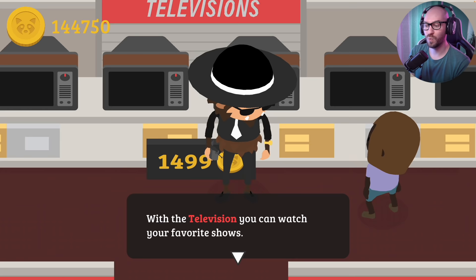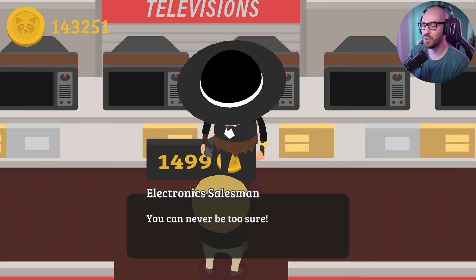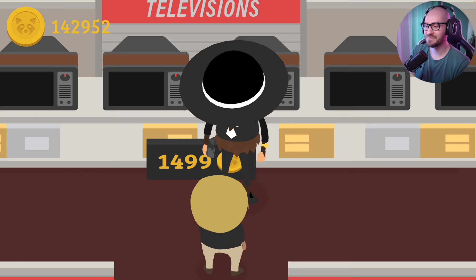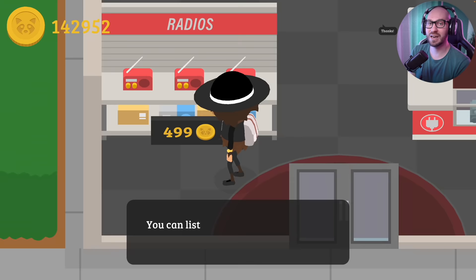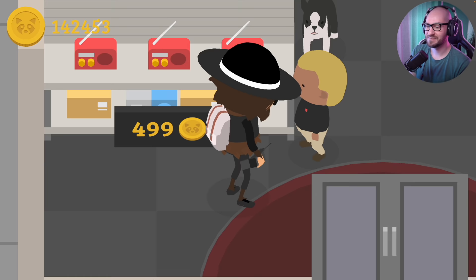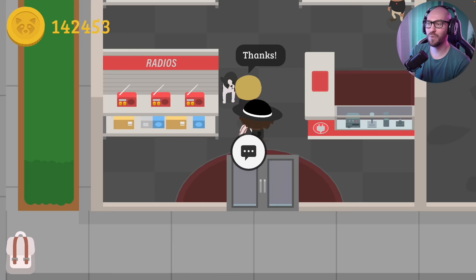In that case, let me go ahead and grab the TV as well. With the television, you can watch your favorite shows. Do you want to buy it for $1,500? Yes. We offer an extended warranty for an additional $2.99. Sure - are they ripping me off? I think I'm getting ripped off right now. No express shipping either. And lastly, we got the radio. You can listen to radio from the comfort of your own home. Do you want to buy for $4.99? Yes. No warranty for the radio, and no express shipping either. Look at that - we got everything from the store! That was pretty epic.